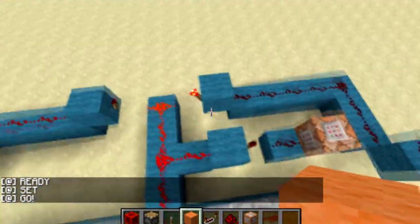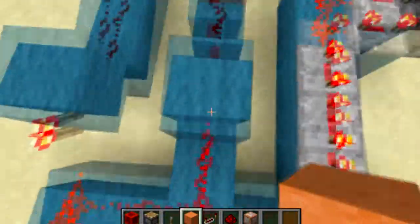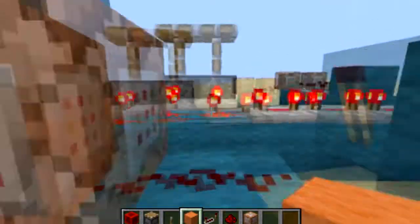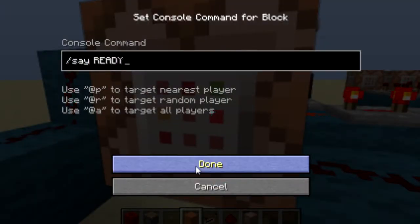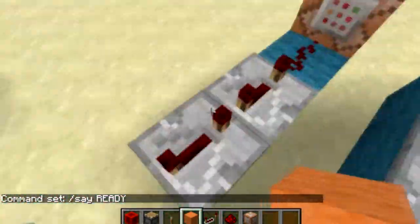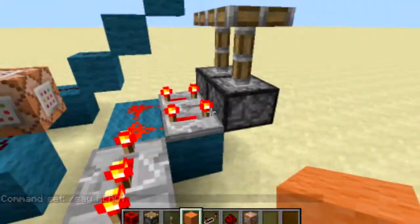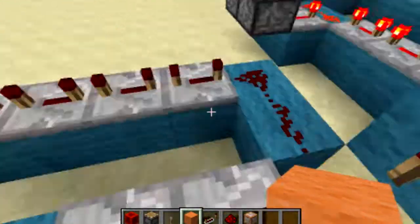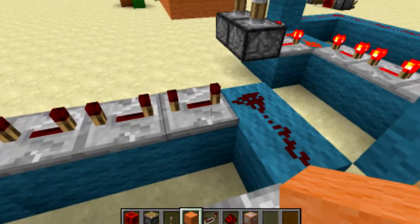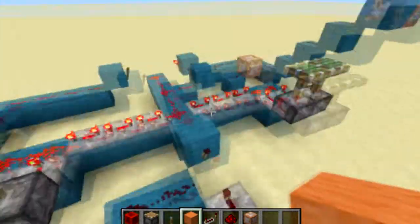When you hit the other lever it sends a signal to turn everything off and says 'Ready, set, go.' It sends a signal down here, and when this turns off, the NOT gate (opposite gate) turns on, making the command block say 'Ready.' Over here it's the same thing — another NOT gate with a six-tick delay, and over here a total of a 12-tick delay: four repeaters times three ticks each is 12. Each repeater should be set to three ticks throughout.